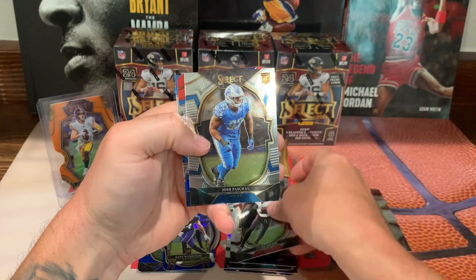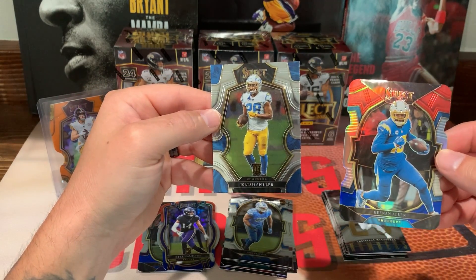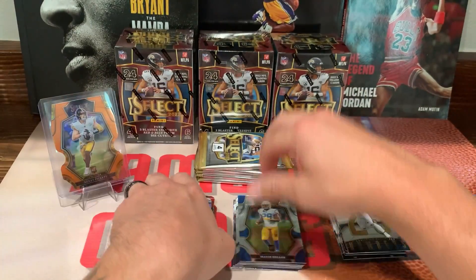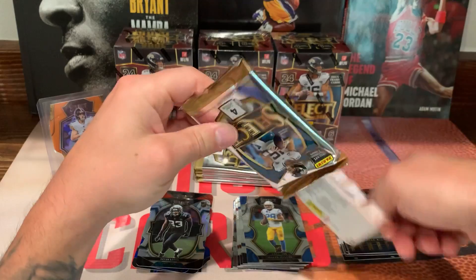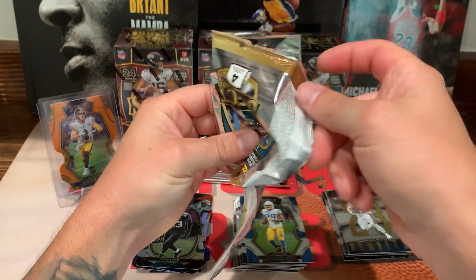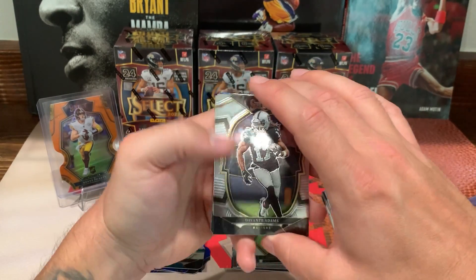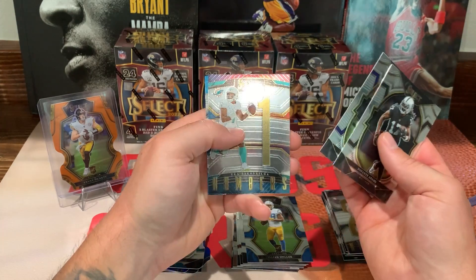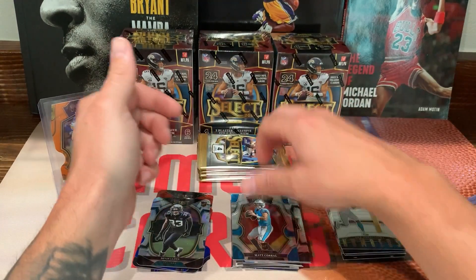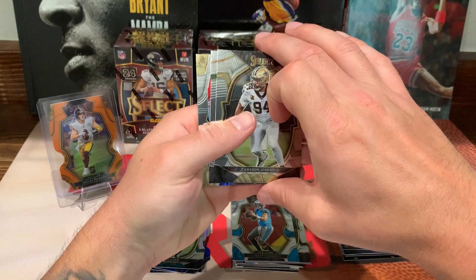Here we go with the second box — Isaiah Spiller on the back. I'll move that die cut. This Walmart I go to is kind of my honey hole — seems like they always, always have product. Devontae Adams, Linderbaum, Tua, Matt Corral on the back. I haven't even sleeved up a card yet. Come on! Let's get a numbered card or something.